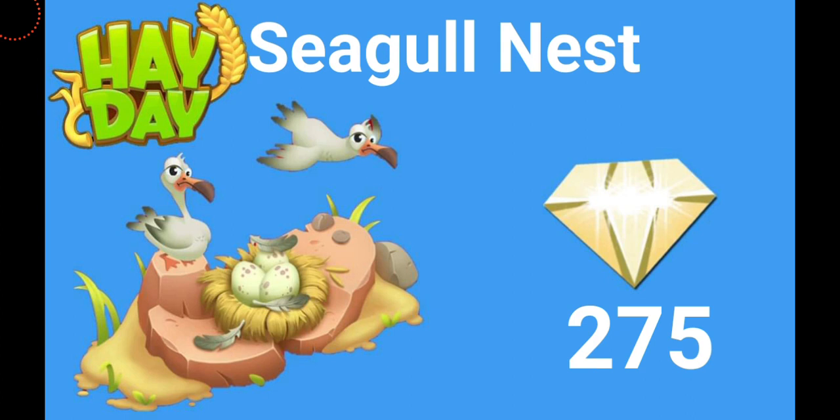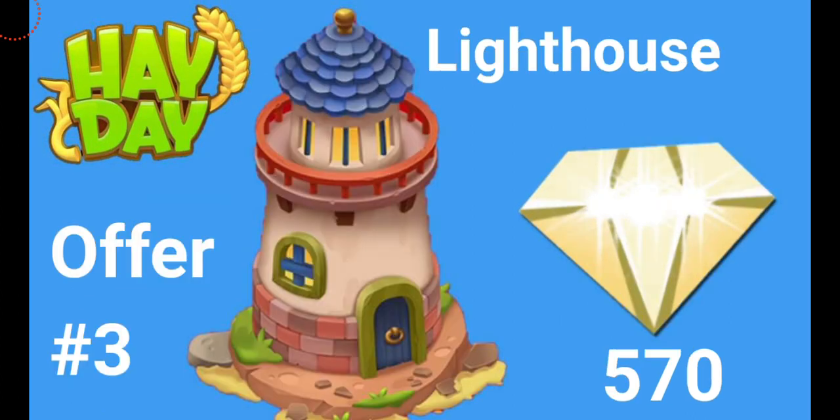The second offer is the seagull nest, which is really pretty. There's an animation of the seagulls flying at the top, which I think is really cute. This is going to come with 275 diamonds and it's going to cost you almost ten dollars.